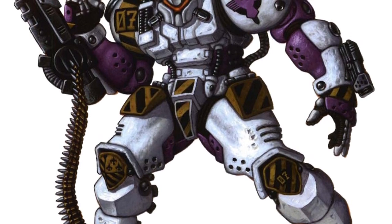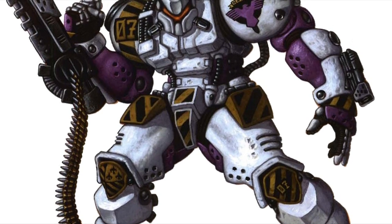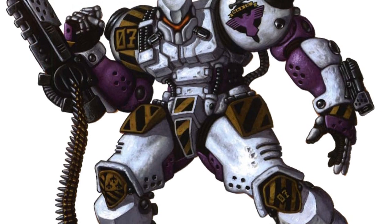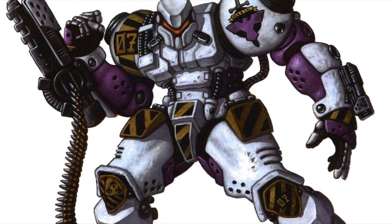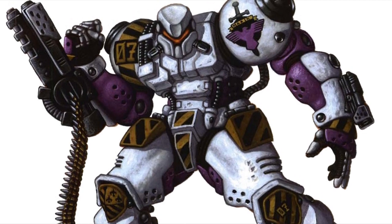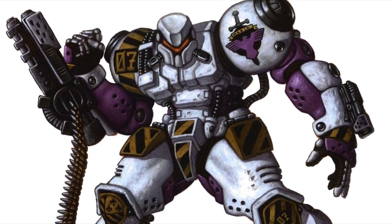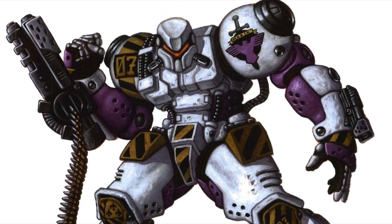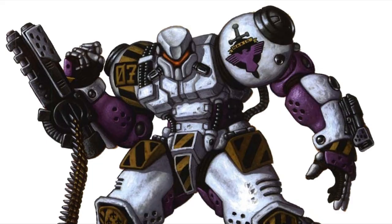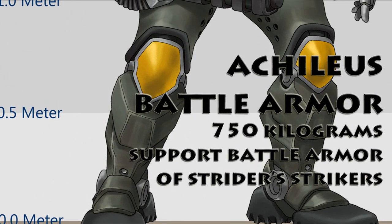Integral jump jets in the Achilles allow it to leap up to 90 meters at a time, giving it good maneuverability. Its 360 kilograms of improved stealth armor, while allowing the wearer to survive a couple of shots from a small laser, are most notable for their stealth features. Combining the aspects of an electronic and infrared suppressor sneak suit, the stealth system can run indefinitely and protect the suit from being detected by several sensor types.